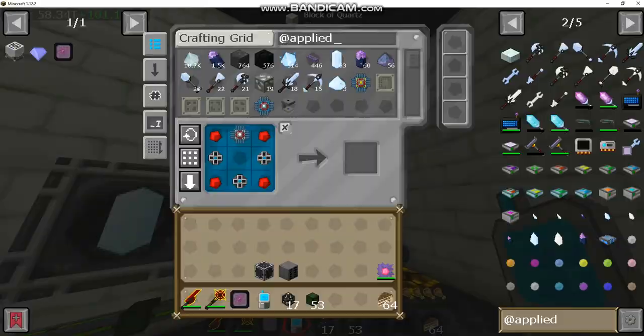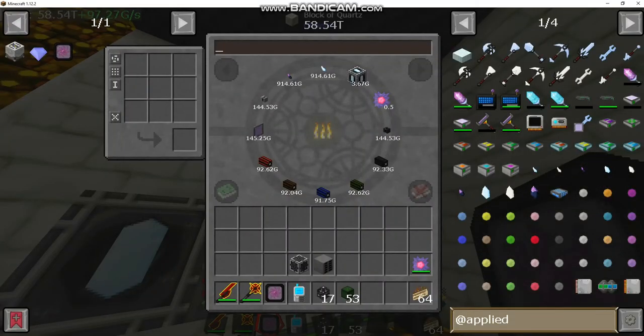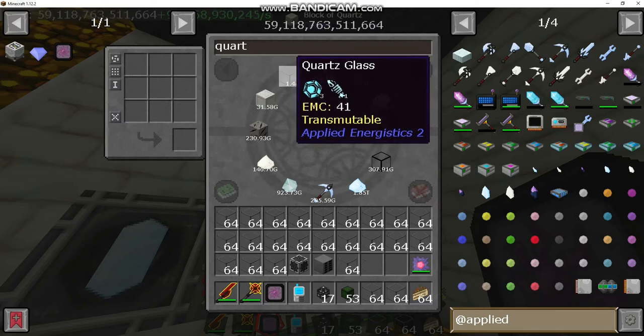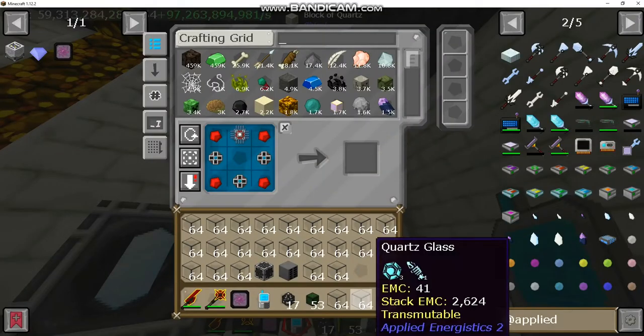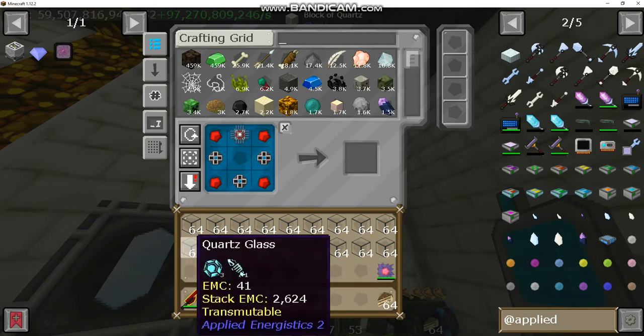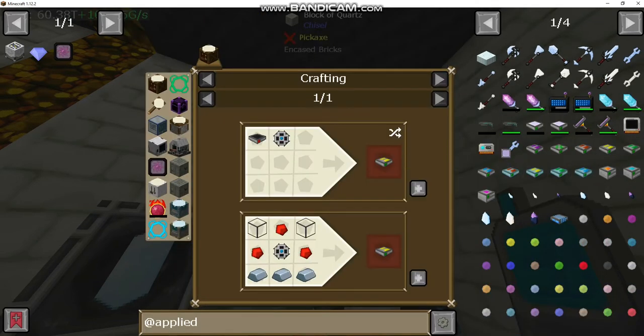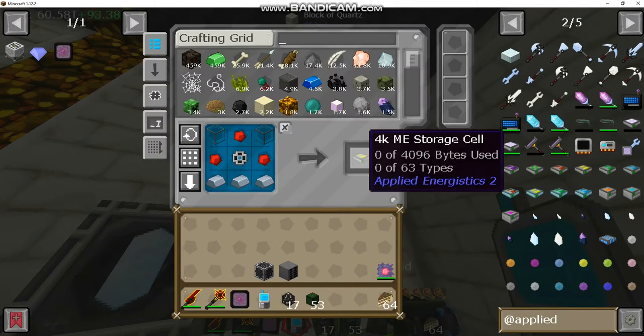Oh, quartz glass — that's easy. We'll grab a bunch of this because it is used for so many different things that this probably won't even be enough, but whatever, it's a good start. Got our 4K component. And then the 4K storage cell, built like that.